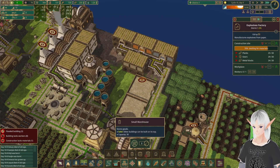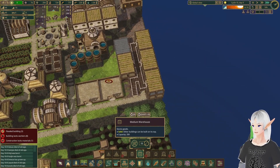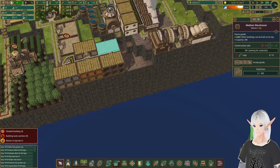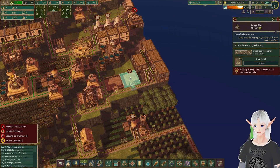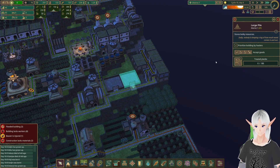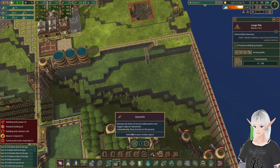I'm realizing we forgot to put in storage for dynamite, so let's go ahead and get that in. We already have storage for paper, so for now we're just adding the dynamite storage. We might not get any stored up right away, but maybe we'll find a way. All our scrap metal has been moved, so we'll switch that over. We won't have any treated planks for a bit, but we should be able to use them whenever the first couple of dynamite arrive.